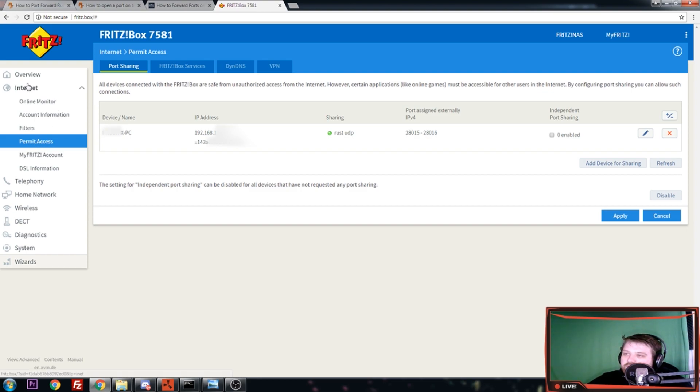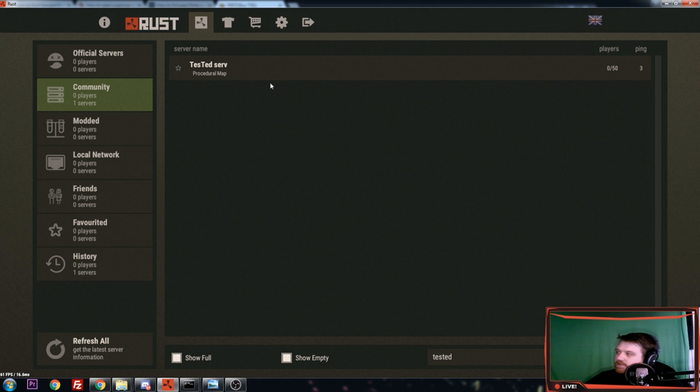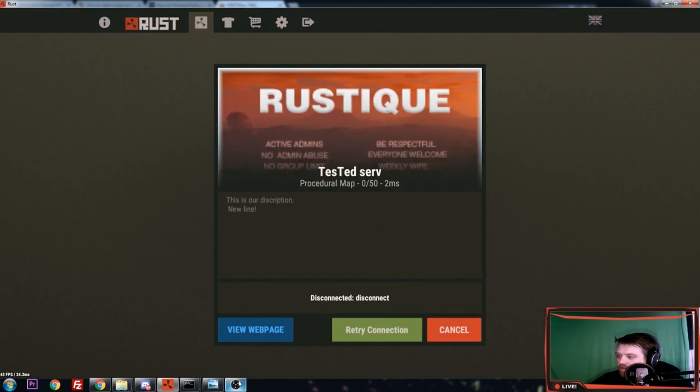For me, I have to log into my router through my browser — which I already did — and then go to Internet, then Permit Action, then Access, and then go to Port Sharing. Here you can see my computer name, my local IP address, and my MAC address. Here you can see the name I gave this port forwarding action, and here you can see the ports — I'm still using the default server ports, so 28015. If you do that, you can actually see the server already here — I'll refresh it — and the server shows up, and when you join it people can actually join. That's what we want.